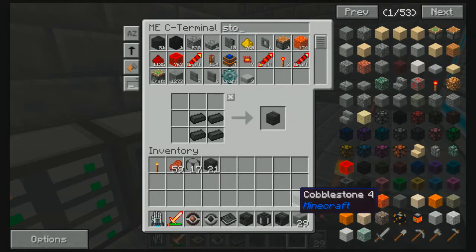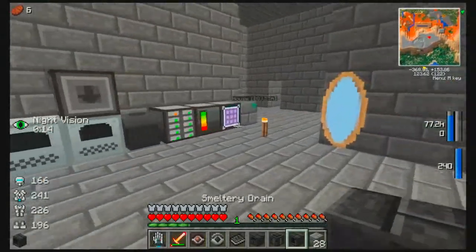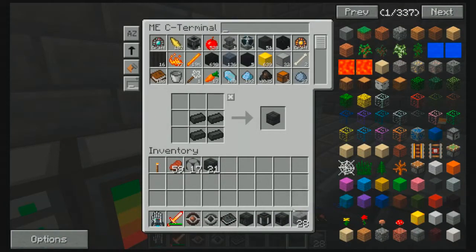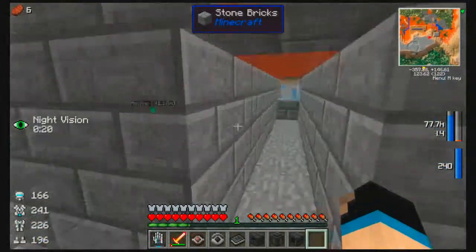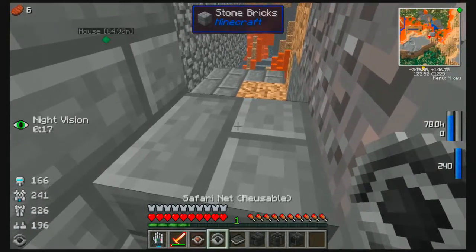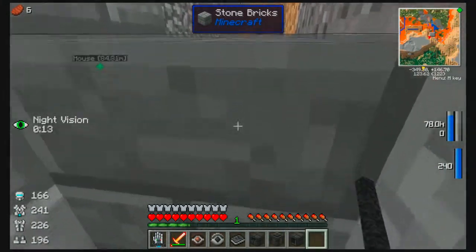We're gonna get some stone bricks and then continue to make our automatic villager farm, which will be pretty awesome. Let's first check our ender pearl count — how are ender pearls doing? Turn into a bat so we can fly over here, probably gonna need to anyway just for the ease of things.